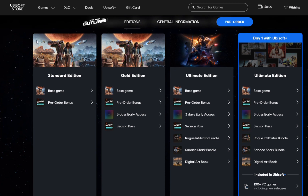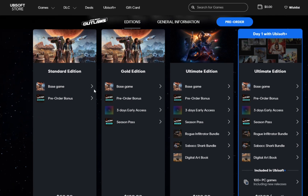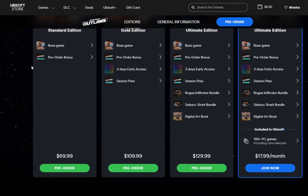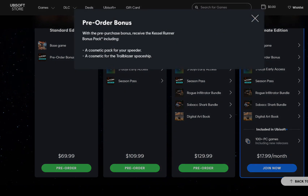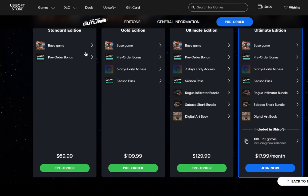Taking a look here, we have a Standard Edition, a Gold Edition, an Ultimate Edition, and a Ubisoft Plus Ultimate Edition, day one with Ubisoft Plus. Starting with the Standard Edition, it's about $70 — doesn't include tax. You get the base game and a pre-order bonus, which includes a cosmetic pack for your speeder and a cosmetic for the Trailblazer Spaceship. Pretty basic stuff for the Standard Edition.